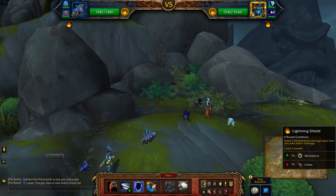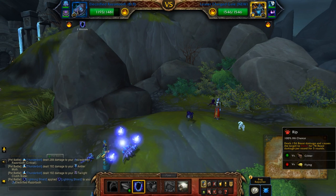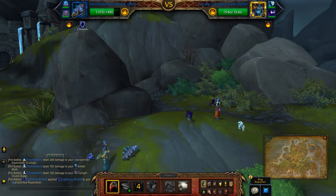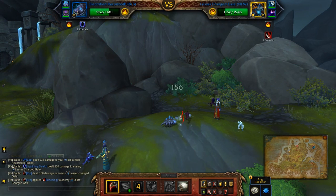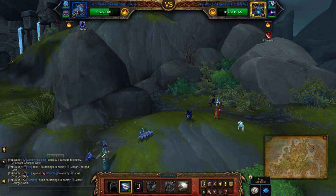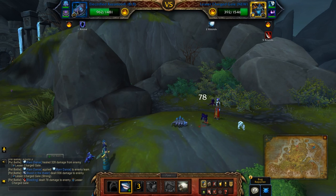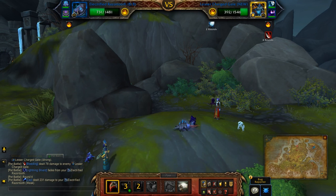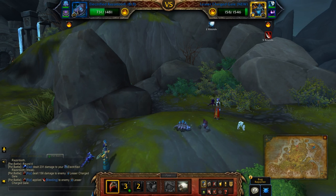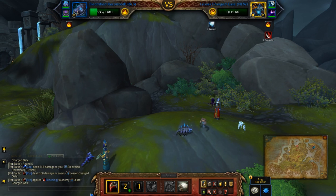So I'll be starting off with Lightning Shield. Rip. Blood in the water. Rip again. Usually you don't need this many turns, but that's RNG for you.